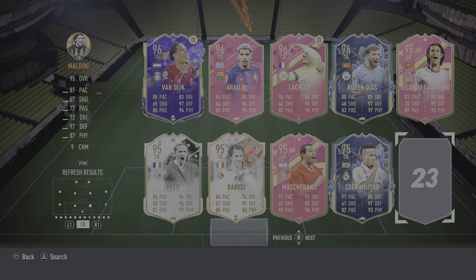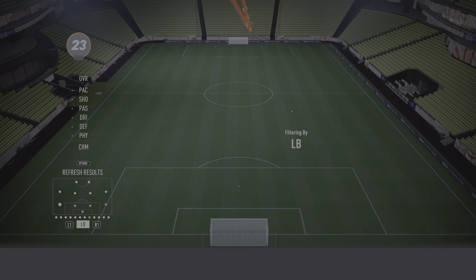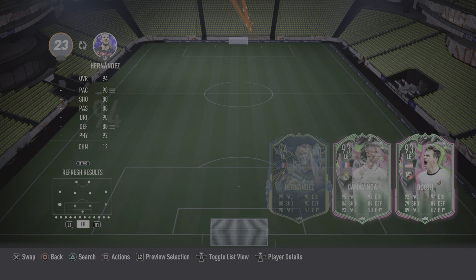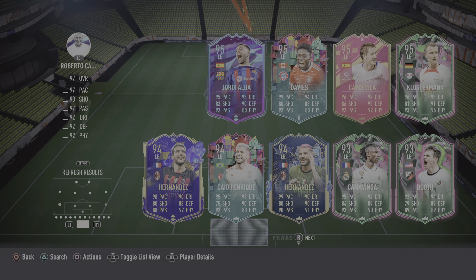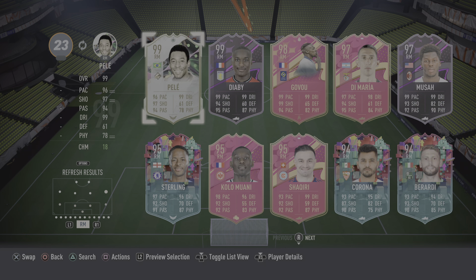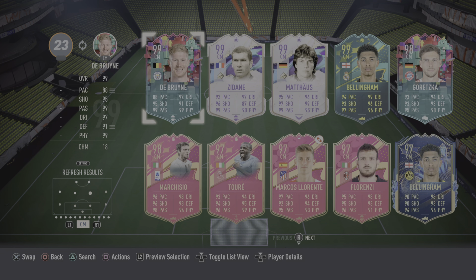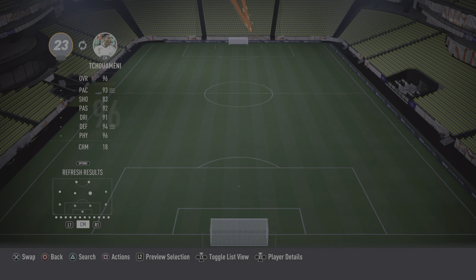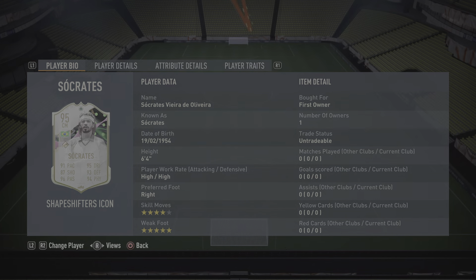Maldini and Nesta. The left back is going to be Roberto Carlos, right mid is going to be 99 Pele. Center mids are not actually going to be both of Zidane — I'm going to put in Socrates.